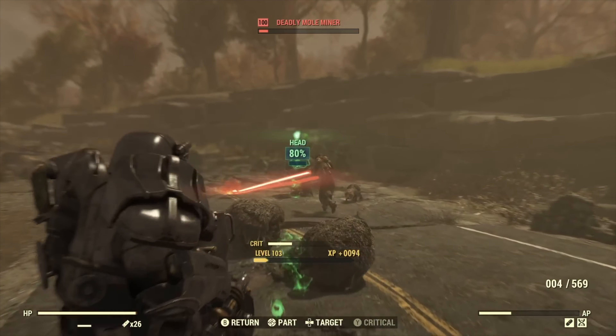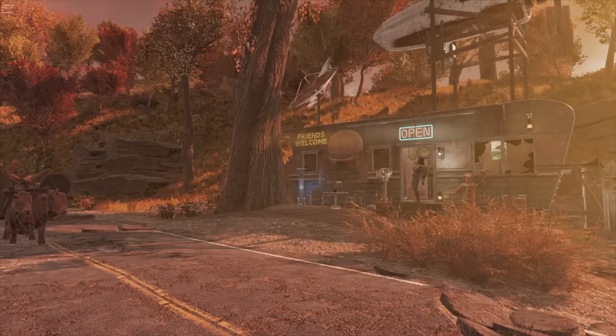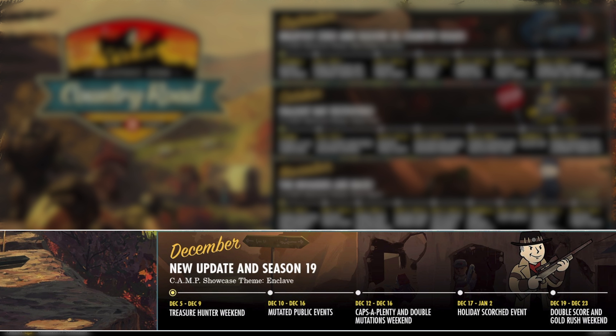Treasure Hunter weekend coming up on December 5th, and Holiday Scorched running over Christmas from December 17th to January 2nd. Holiday Scorched on the actual holidays — who'd have thunk? They must have hired somebody new to manage the calendar. Otherwise, the community calendar kind of just looks the same — it's got the same double score, double script, gold rush, mutated stuff as before, so there's not a lot to look forward to there. They don't give us a lot to work with to be excited about.